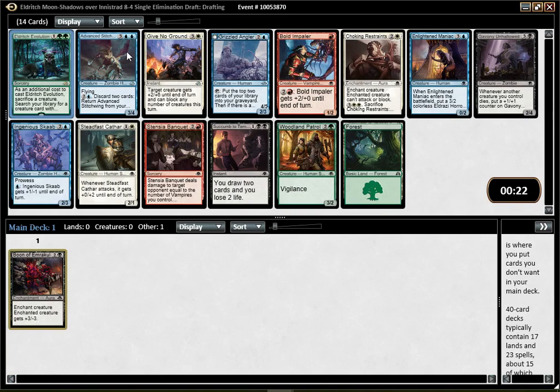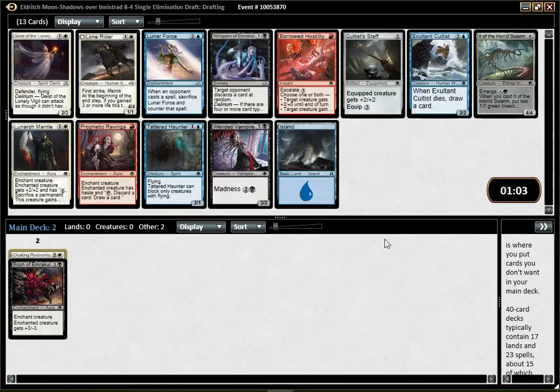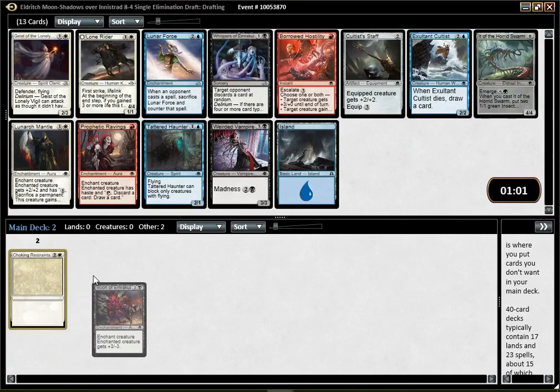Stitchwing and Scab are the two best blue cards here. I think I like them more than Angler, especially since blue-black doesn't tend to have a lot of colorless creatures in general. But I think my pick is going to be Restraints. Maybe I'll try to build a white-black aura deck with a bunch of Ironclad Slayers. Restraints is just the best card, and potentially it goes well with Boon because of the Ironclad Slayers, so it feels like a fine move to make.